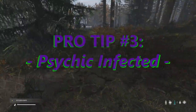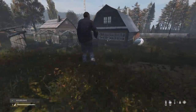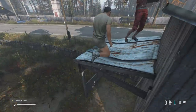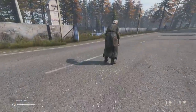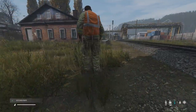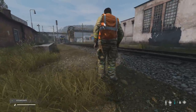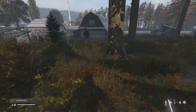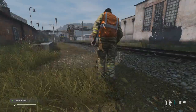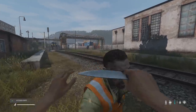If an infected is alerted at all, even if it's not alerted by you, it is impossible to stealth kill it, as they will be aware of you before you get inside stealth kill range. At around 5 metres, they will be alerted to your presence. This is also the case if you're within 2 metres of the infected and they're not even alerted — they will, after 2 seconds, become alerted to your presence because infected have psychic awareness in DayZ. Even if you remain completely silent and don't touch them, they will be alerted to you within 2 seconds. So as a pro tip, never sneak up on an alerted infected, and when you do sneak up to an unalerted infected, stealth kill them as quickly as possible.